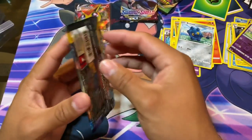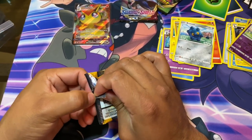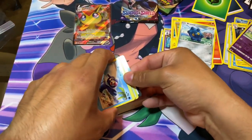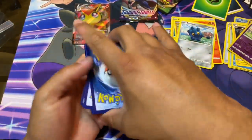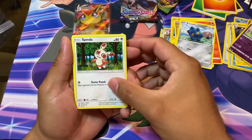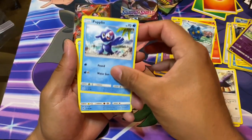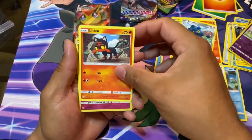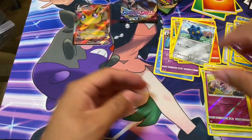Next we'll open Sun and Moon - probably my least favorite series. I keep the code cards. I'll go fire - oh right on, you got fire! All right, so we got Spinda, Lillie, Herdier, Popplio, Wingull, Surskit, Yangoose, Litten, and Masquerain. So that's a meh pack.